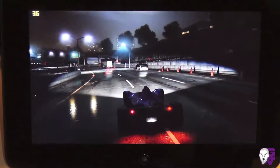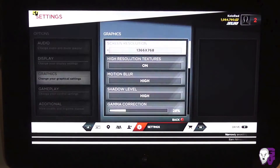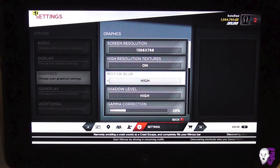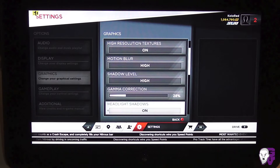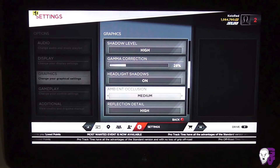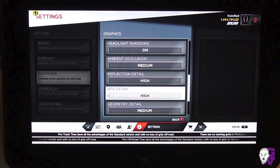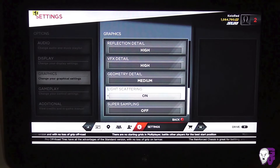I'll go ahead and show you guys the settings I'm using right now. I'm running the native resolution 1366x768. High-res textures are on, motion blur is on max, shadow levels on max, headlight shadows on, ambient occlusion on medium, reflection details on high, VFX details on high, geometry details on medium, and light scattering is on.